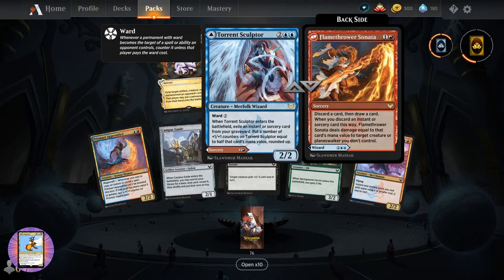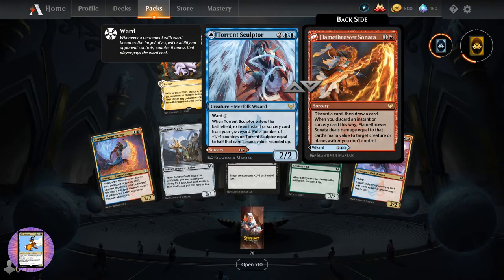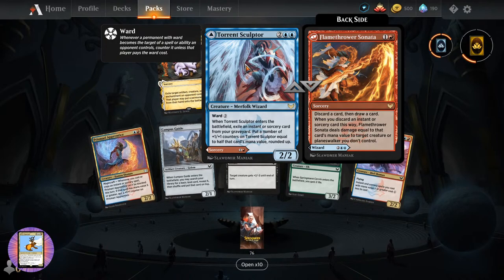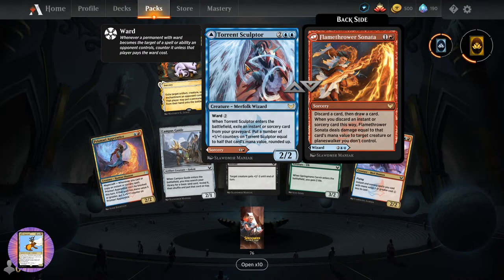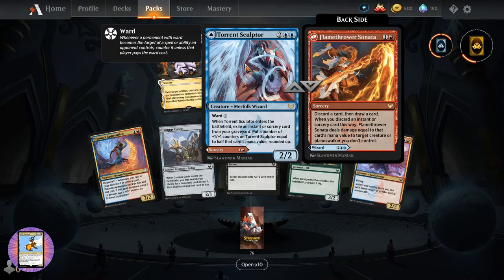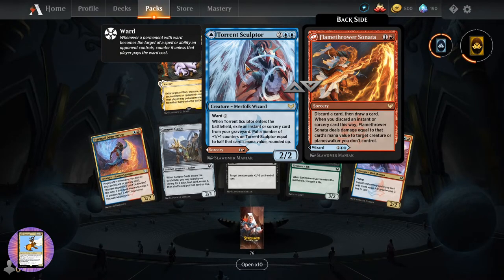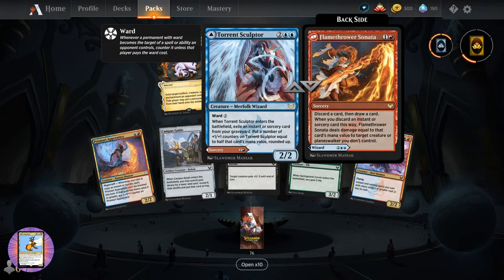Flamethrower Sonata - sorcery for two. Discard a card, then draw a card. When you discard an instant or sorcery card this way, Flamethrower Sonata deals damage equal to that card's mana value to target creature or planeswalker you don't control. And Louis Saban says he thinks it's the other way around - are you referring to the clapping for red and booing for blue? I think that's what you mean.